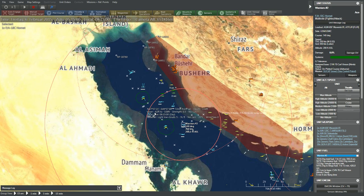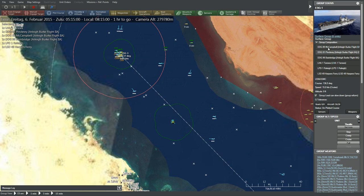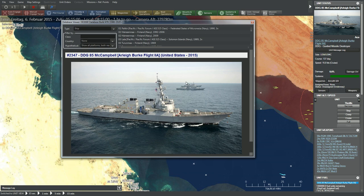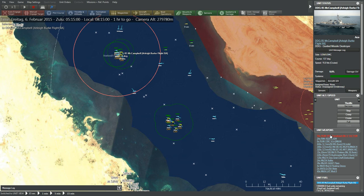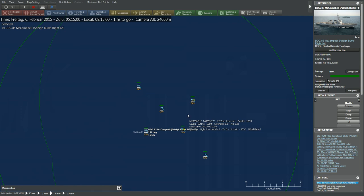We've got two ship groups. There is a surface group of six vessels over here, which includes three destroyers of the Arleigh Burke class — I think one of the most common American destroyer designs. They are carrying quite a lot of Tomahawks and a lot of anti-air weapons, so that's nice to see.